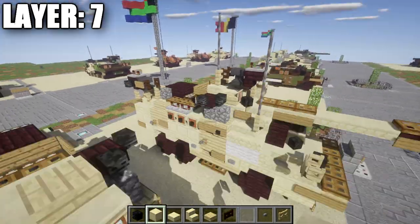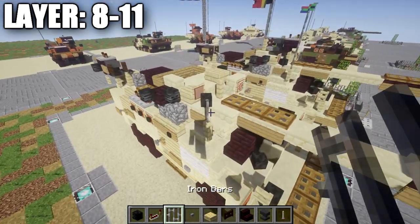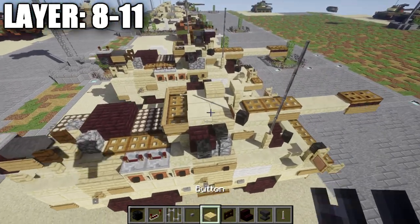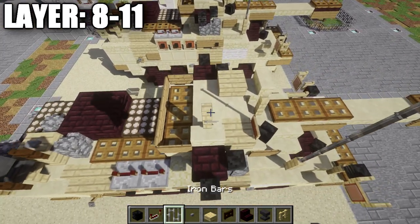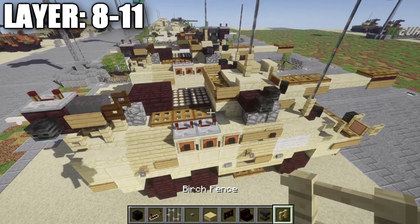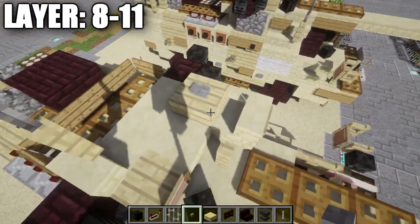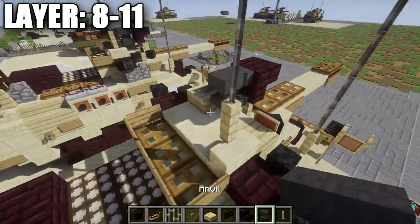Moving on to our last final layers — layers seven through ten. Take iron bars and go to the front birchwood fence post: place three more additional iron bars going up from that fence post for the antenna. Go to this sandstone stair section, place a birchwood fence post on top of the stair followed by three iron bars going up for the second antenna. Now working on the machine gun mounted on top: place a stone button on top of the birchwood plank, then a nether brick upside down stair on top of the birchwood fence post.